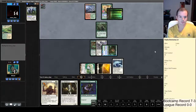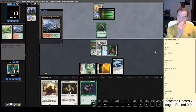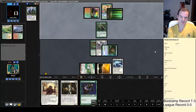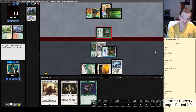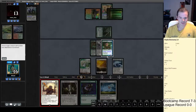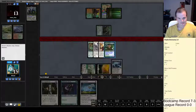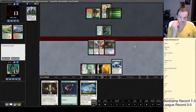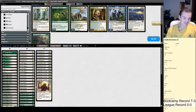He used that to cycle his Wooded Foothills, so the Suppression Field for two mana has cost our opponent two turns. That's so good — such a good card! We get game one with the old Suppression Field. Very happy about that.